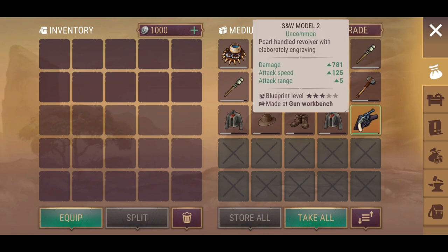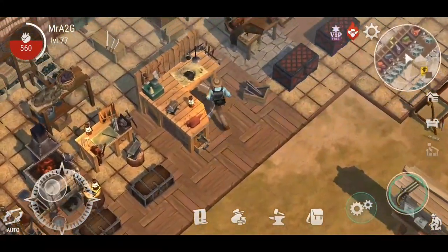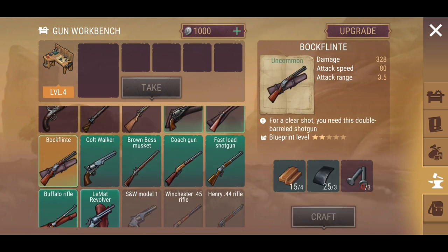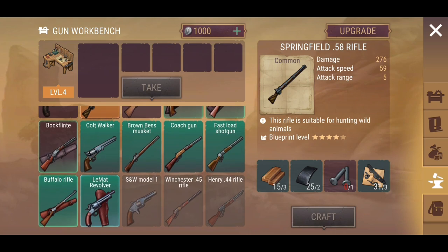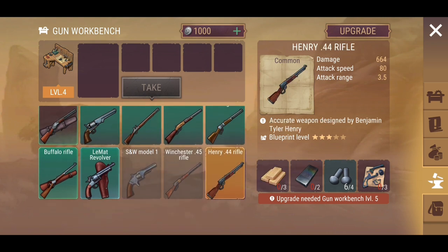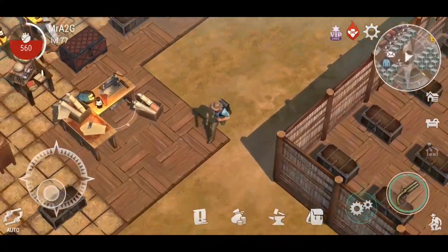The Model 2 has 781 damage, so it's obviously better, but I don't think the Model 2 is available anymore — it was there in prior updates. So we've only got the Model 1 now. That could mean the Model 2 is a very rare weapon you should save and repair at the gunsmith, or that the Model 1 has replaced it for now until tier 5 resources, and there could possibly be a tier 6 in future — interesting.